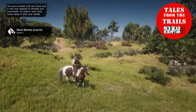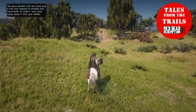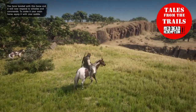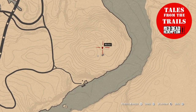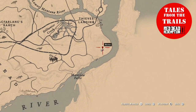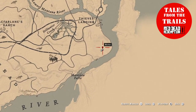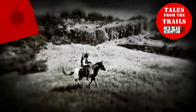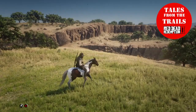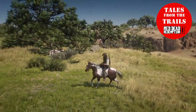And there you go — level one bonded. That means he is ours and he won't run off. The location is where that marker was — just south of Thieves Landing. I did notice the only time that American Paint Horses showed in my game in the wild was after the epilogue, so bear that in mind.